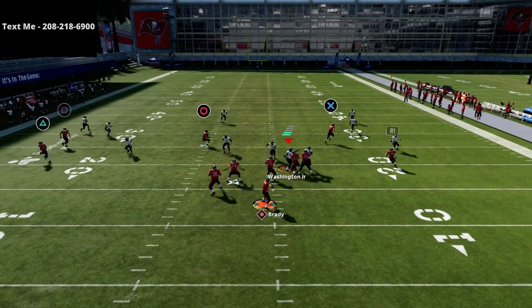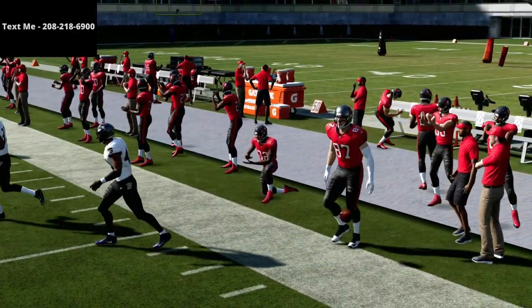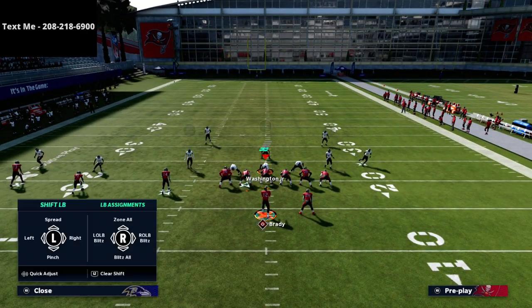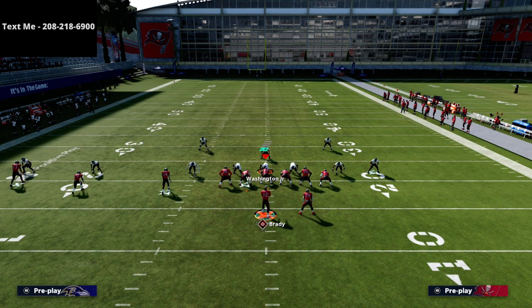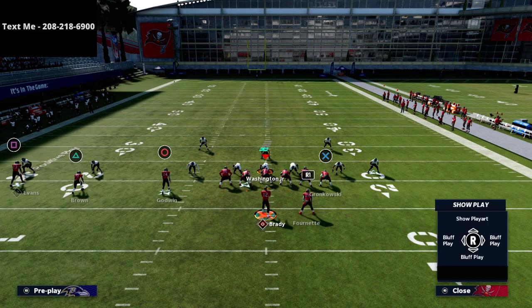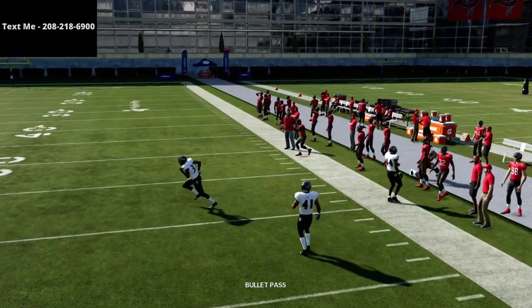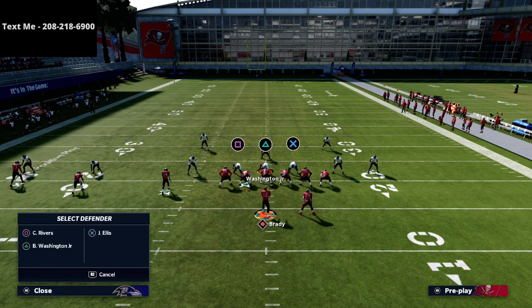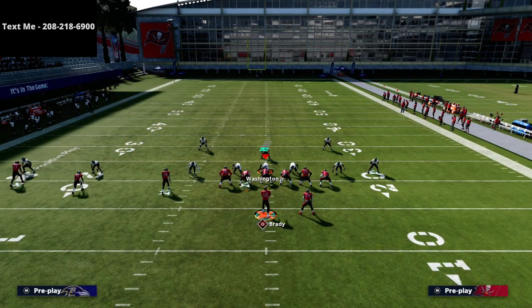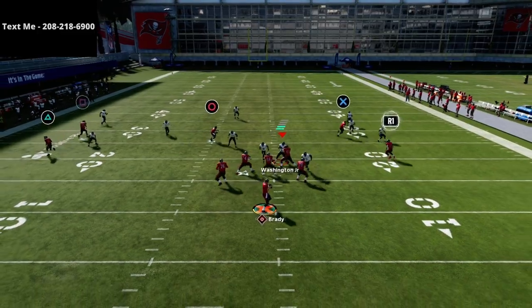What you're going to notice is that at the snap, the flat zone is going to stay inside, and the outside third zone will typically stay inside as well. In MUT they have slightly better zone coverage, so you need to monitor that. But if you watch this ghost route, the flat zone that would typically drop back there is actually going to stay inside — and you can actually do this against both the linebacker and the safety.